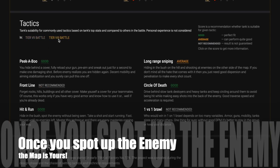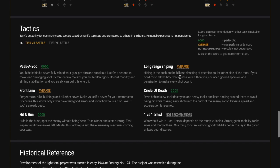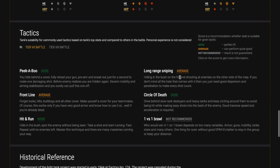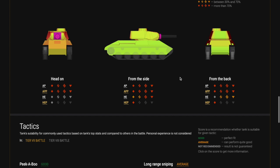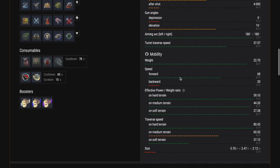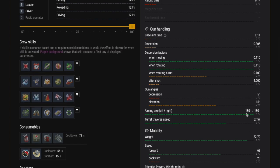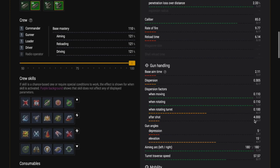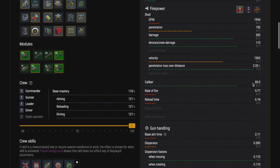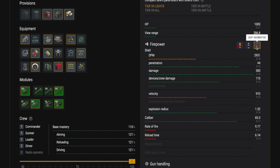Help yourself and your team - get out there and spot. Once you spot the enemy and once you know where those big guns are, the map is yours. You can move around with impunity - the tank is so fast you can get from one side of the map to the other very quickly and influence the game for your team. Move from cover to cover, spot up those big guns, and use your superior view range over the tank destroyers to find them.